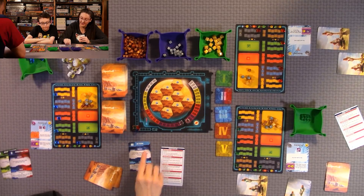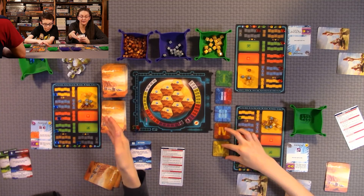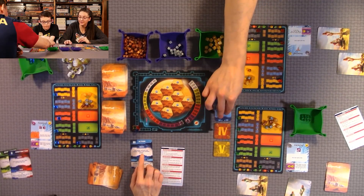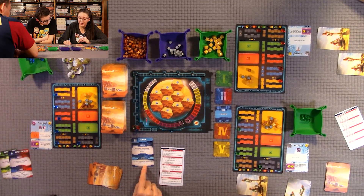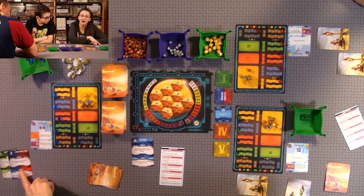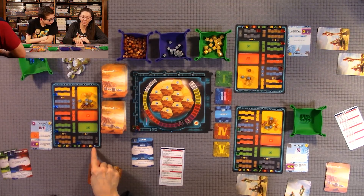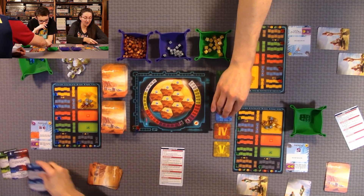Phase three is the Action phase. Each player activates any action effects and standard actions. Any project card with a blue box in the bottom-left corner can only be activated when the Action phase is triggered. The bonus for choosing the Action phase is you can activate one of your card actions an additional time — so you can do your card action twice. You can also do the player board actions multiple times in addition to your card action.